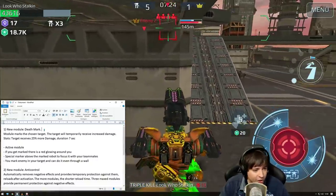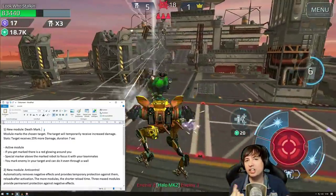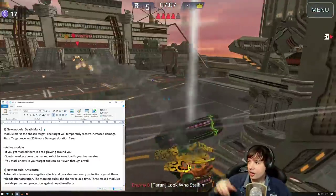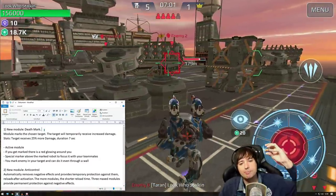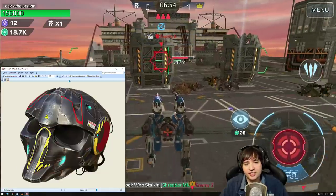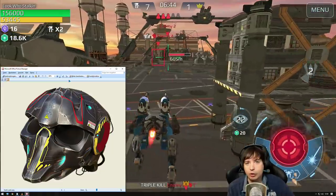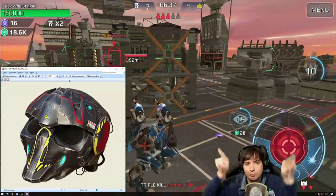If you get marked for death yourself by an enemy, you will have a red glowing effect around yourself, signifying that you're now taking 25% more damage for the next seven seconds. When an enemy is marked, there will be a red indicator showing the marked-for-death icon above him. The module will look like this in the hangar — the symbol will probably be a skull with a bluish button around it.